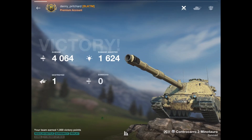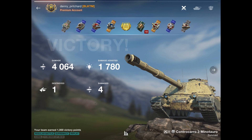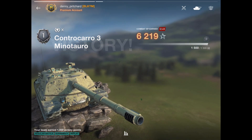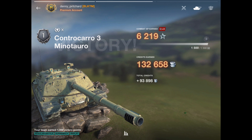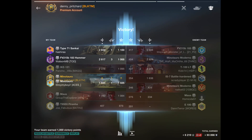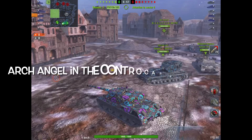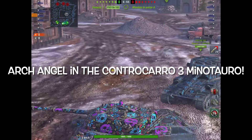Denny plays a great game here. I think this is the first day the tank was released. He pulls out a really nice ace — 4,064 damage, 132,000 credits. A really nice ace. Great job, Denny. Love seeing it. I know we're going to see more out of you in these tanks — I've got more videos from you already in the queue.